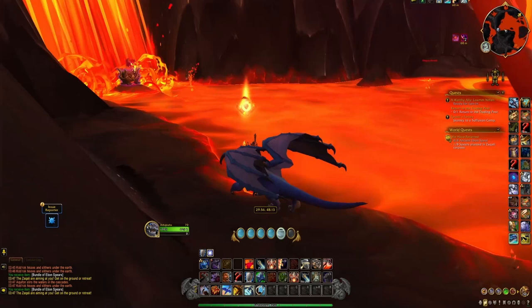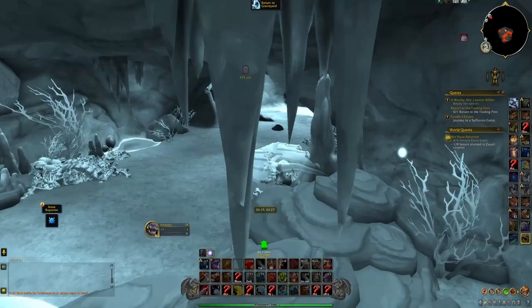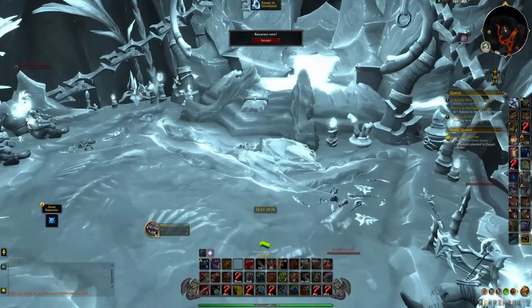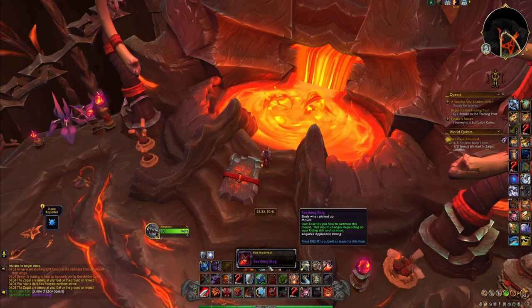I'll have coordinates for all the spots listed in the description and will update whenever a new spot is found. If you're having trouble locating the orbs, I recommend dying and flying around as a spirit, as the Sakali Caldera is filled with elite mobs and has a semi-flight restriction in the form of a stacking debuff that will demount you when it reaches 10 stacks. All mobs disappear in the zone when you are dead and far from your corpse, so your vision will not be blocked. The orbs are sometimes not up at all, but if you find one orb there will guaranteed be three orbs up. Once you have three stacks of Insidious Insight, head to this location and you'll see a bigger orb inside the shrine — click it and you'll get the Seething Slug mount straight into your bags.